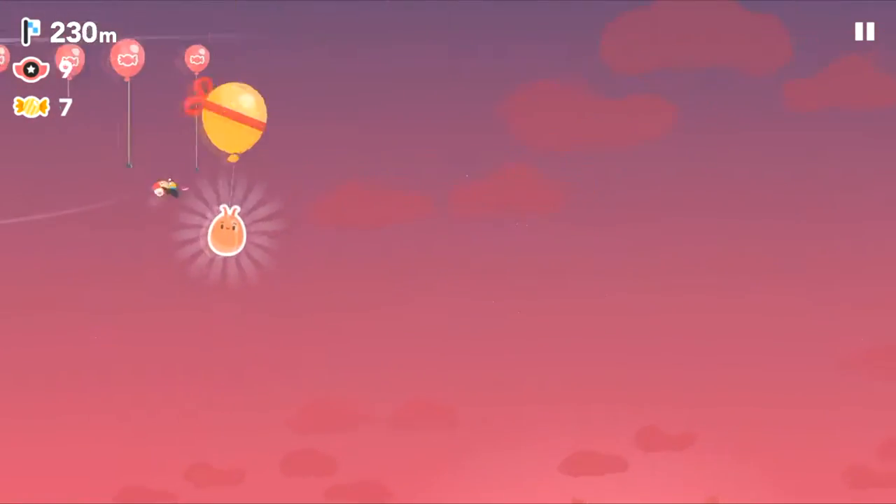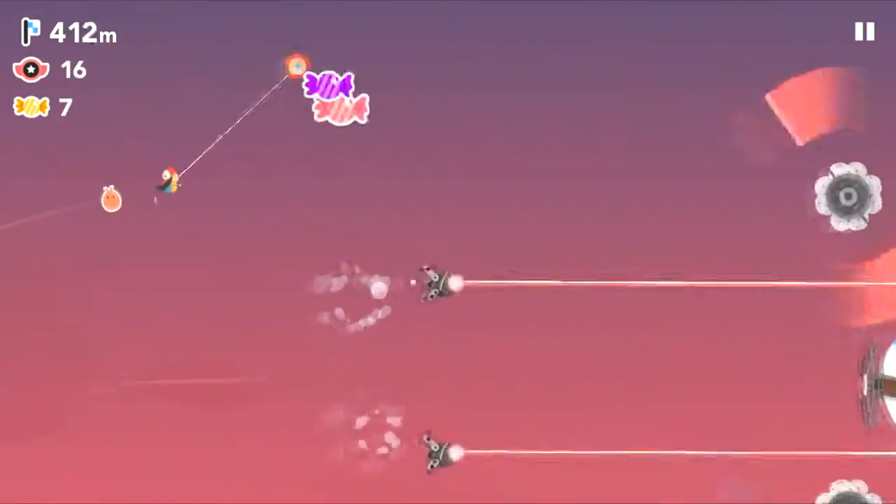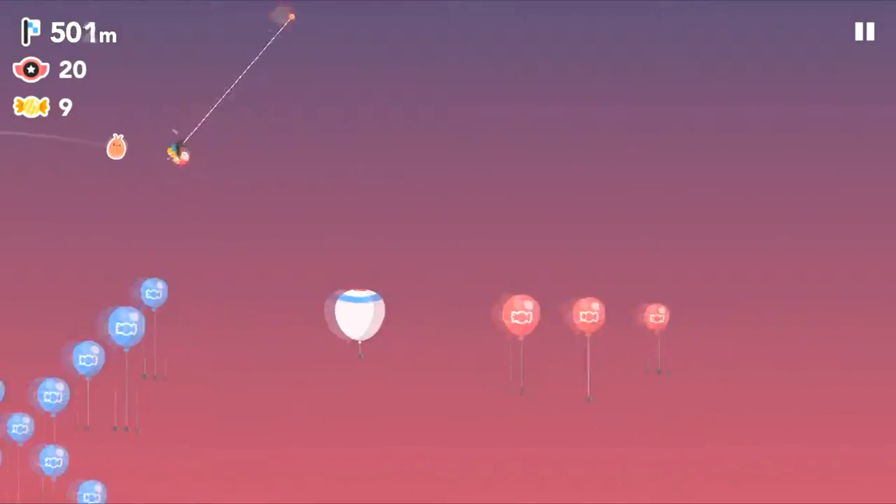The most interesting aspect of Ava Airborne is the fact that flying mechanisms are different depending on what flying vehicle you use. You can purchase new types of flying machines in the shop between levels, using points you've gathered as currency. These flying machines are vastly different in how they play.